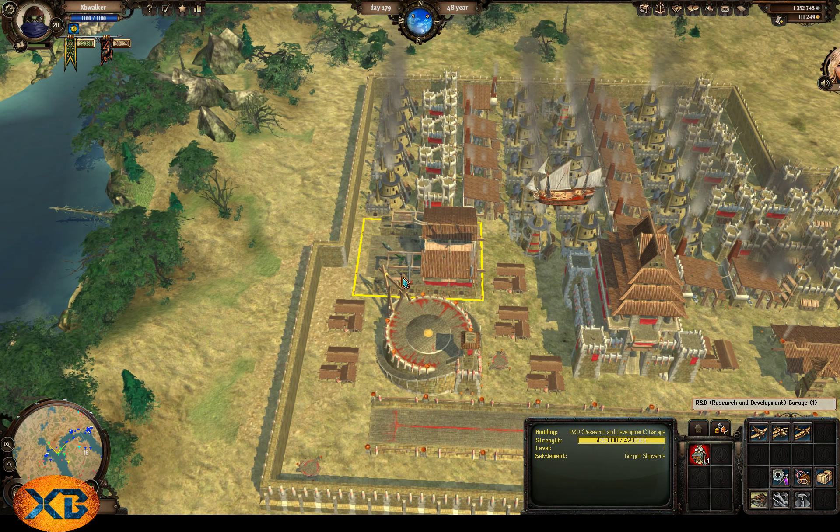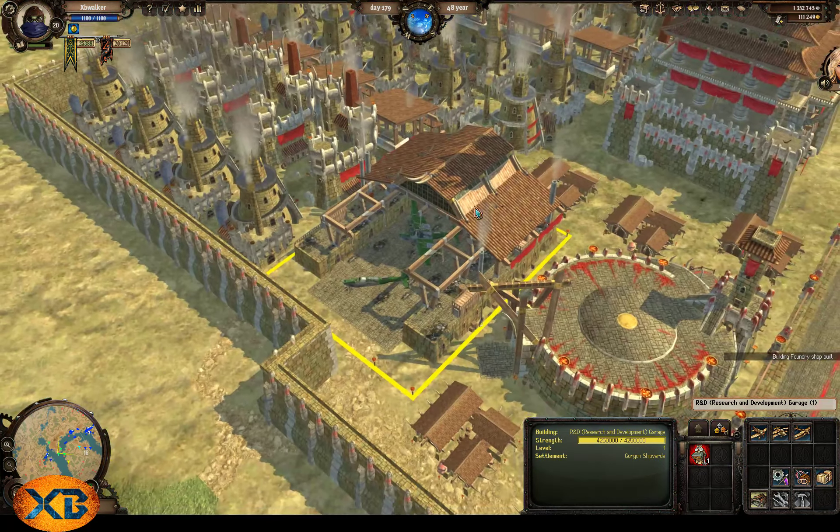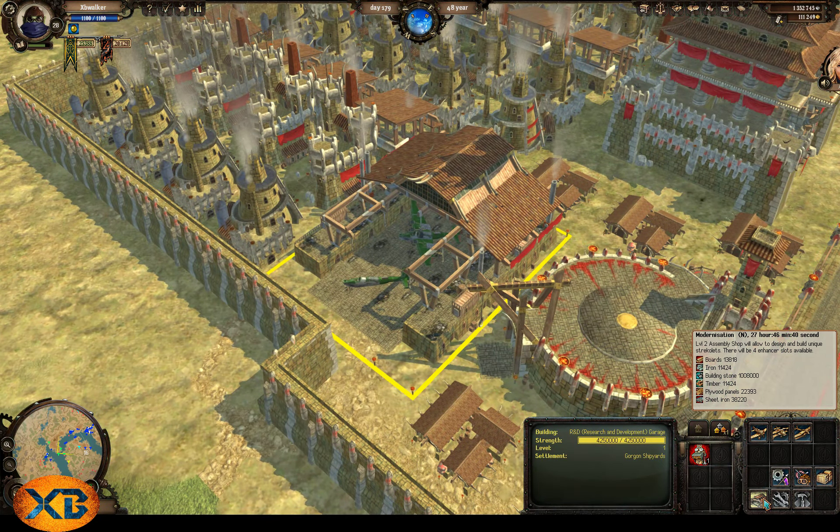For Streck design, you need an R&D - research and development garage. You can build this in both a multi-purpose settlement and a castle. In our case, we're using a castle. When you build it in a castle, it's already upgraded to maximum level. It says level 1 down here, but it's actually level 3 if you were to put this on a multi-purpose settlement. It's the first level on a castle, and I could actually upgrade it and add in a little bit more health, but it's not really worth it to upgrade it on a castle.